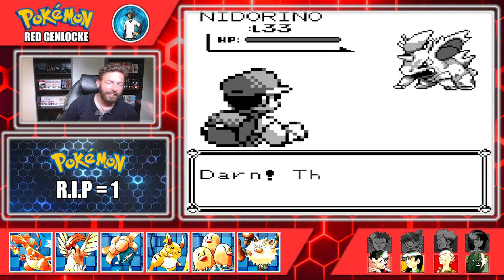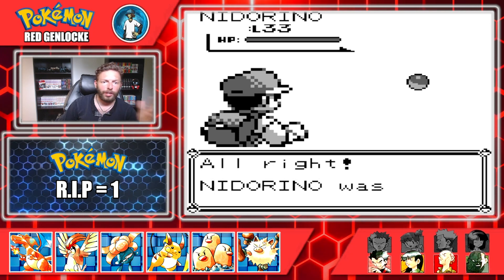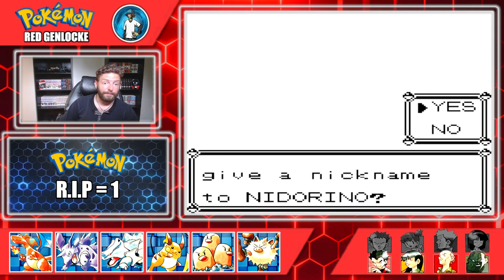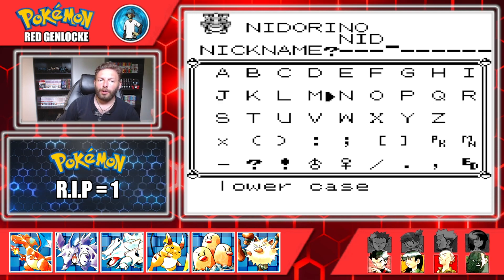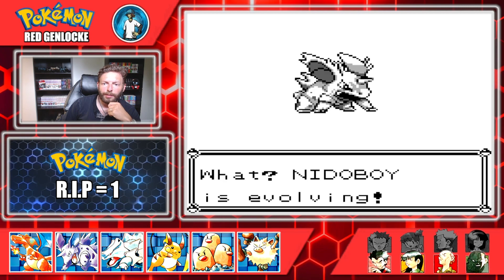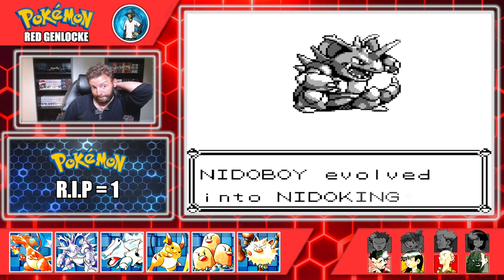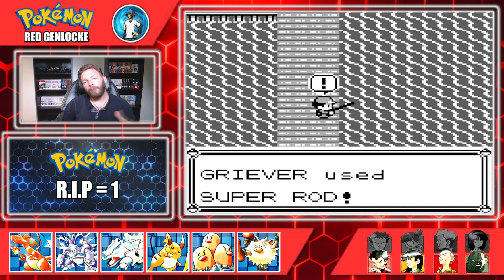We also end up catching a level 33 Nidorino in the Safari Zone — we were never able to find a Nidoran male or female before Mount Moon. Our Rhydon only needs a little more work at level 25 with a rough move pool, but Nidorino is already at high level. We call him Neato Boy — after my competitive team, the Dallas Neato Boys. We use a Moon Stone right out of the gate at level 33 since there's nothing Nidorino will learn worth waiting for, and Neato Boy evolves into Nidoking.